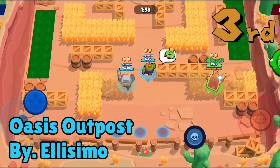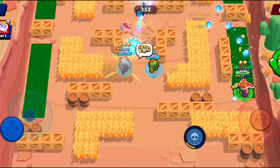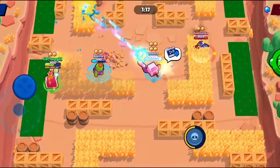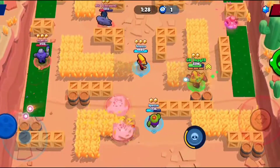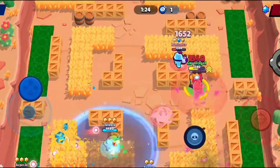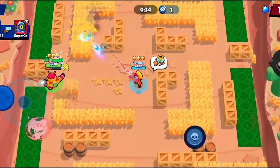In 3rd place we have Oasis Outpost by Illissimo. The speed tiles on this map are really useful for falling back and evading enemy fire. The bush design encourages ambushing and pushing up the map, and the walls provide plenty of horizontal cover. This map also features wide lanes that help the flow of the map, but the bush design also complements it with long vertical patches of grass.